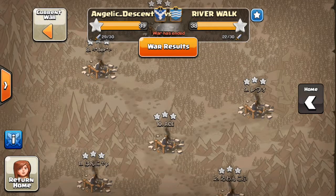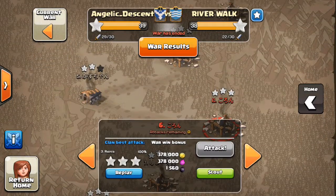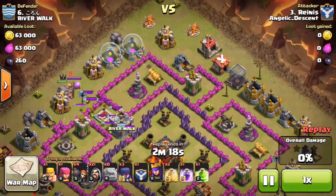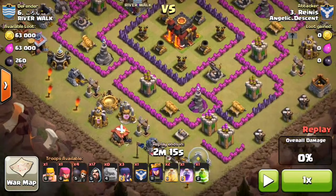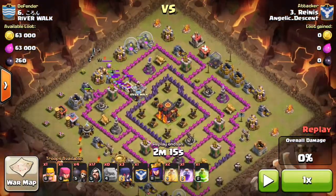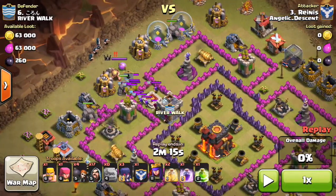Another attack that went really well is this one from Ray — a GoWiWi on a premature Town Hall 10. It's a very wide base; as you can see all the defenses are spread out quite wide, with archer towers and cannons at the bottom behind walls. It's a pretty big base.